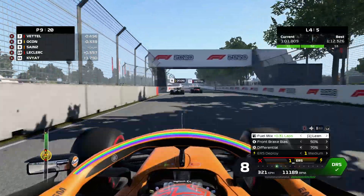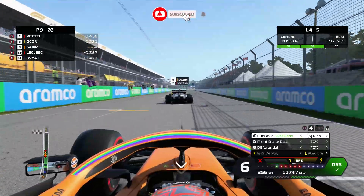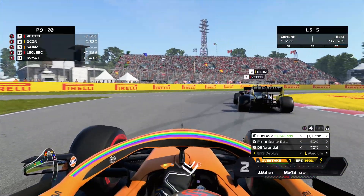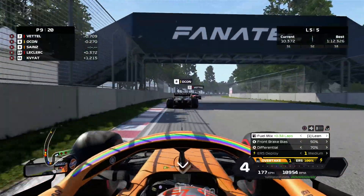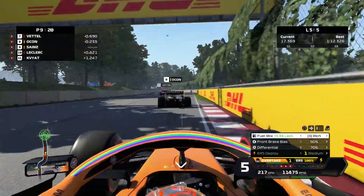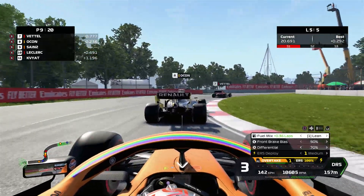Making a nice overtake there on the outside, using up all of our KERS on the exit. Going to try and get up to Ocon now — he's battling Sebastian Vettel. Trying to take a nice easy chicane to get a good exit. It feels like DRS is actually more powerful with this, because we aren't deploying any automatically. We've got a very limited amount we can deploy, so most straights you're not deploying at all — even on the straights where you deploy, you're not deploying much. What it does is effectively make DRS more powerful.